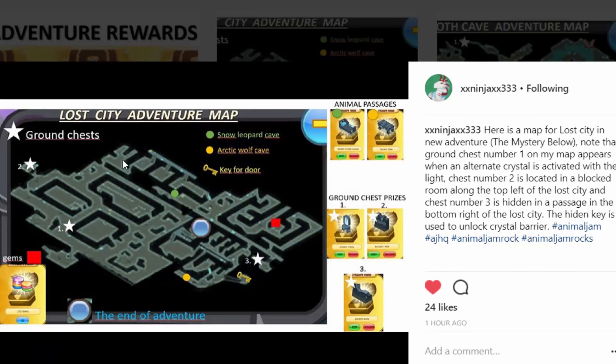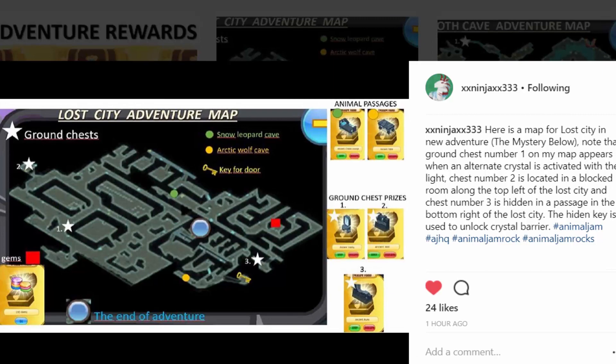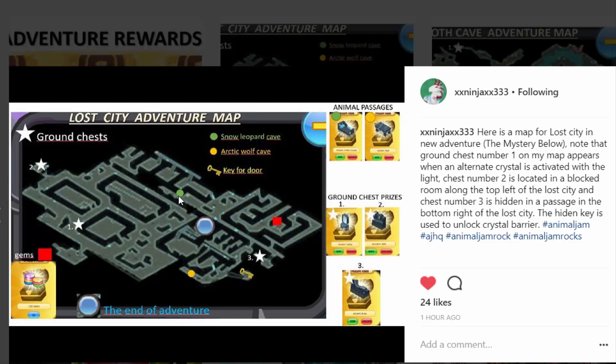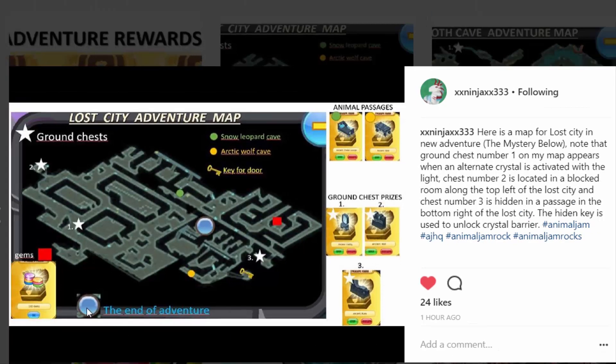This is the lost city part — there's a beginning part where you have to find all the moths and stuff, but then you enter the mysterious lost city. Here is the exact full map, and the passageways are really thick so it'll be really easy for you guys to follow. They color-coded everything. We have the gem section with a gem chest right over here, and then we have the two animal passageways: the arctic wolf and the snow leopard caves. I actually did go to the snow leopard one but didn't find the arctic wolf one. They give you these two exclusive prizes, and you can get a mirror and some sort of walls from the other ground chests — the stars right over here. The end is right over here, which is almost exactly in the middle of the map.